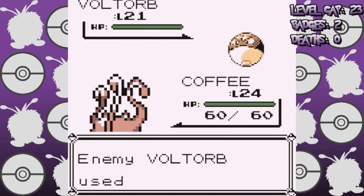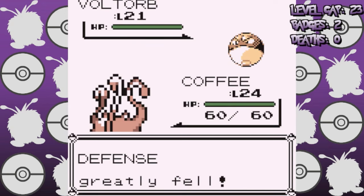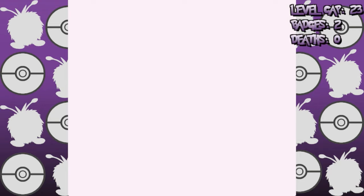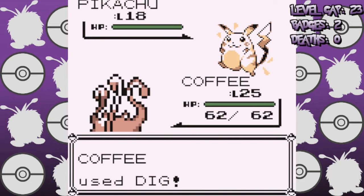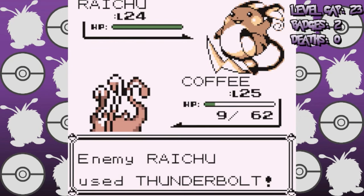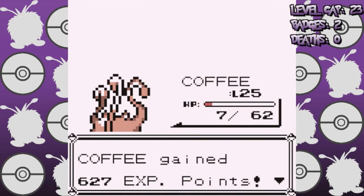Dig and a high attack stat demolished Voltorb and Pikachu, but Raichu is a bit stronger. We managed to survive, cutting it close yet again with 7 HP to take it out. Hopefully things will get a bit easier from now on, and I think they will.